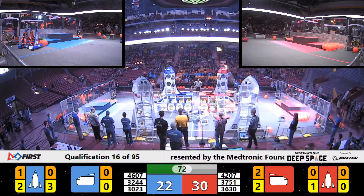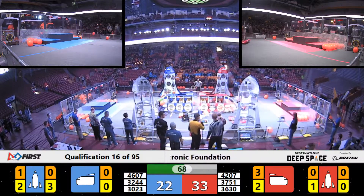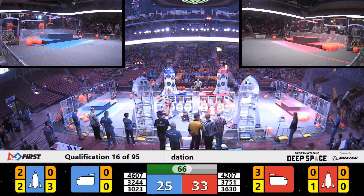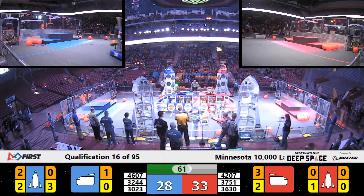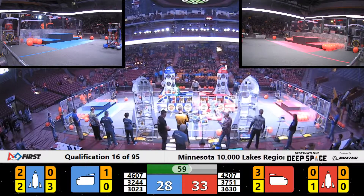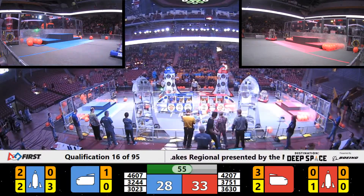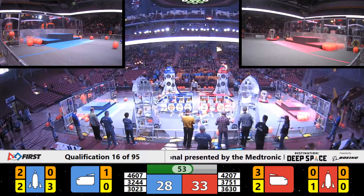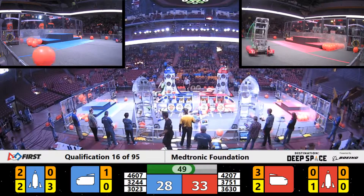4207 Pyrobotics taking cargo, their Alliance partner 3751 of the Red Alliance — Tower View Robotics. They get cargo to the cargo ship. CIS Blue Alliance brings cargo to their cargo ship as well, with a couple hatch panels and some cargo in their Rocket too.